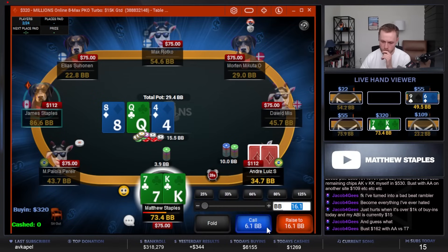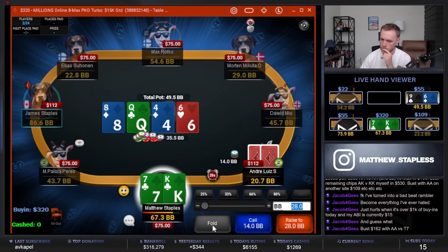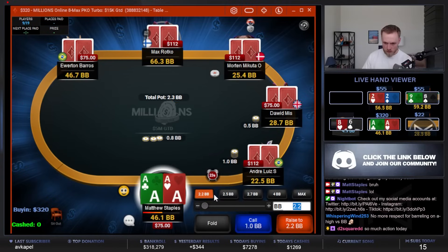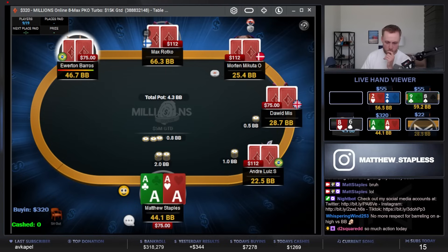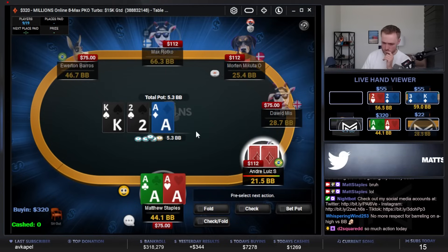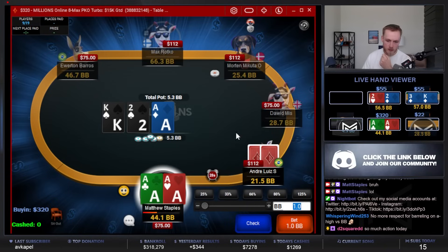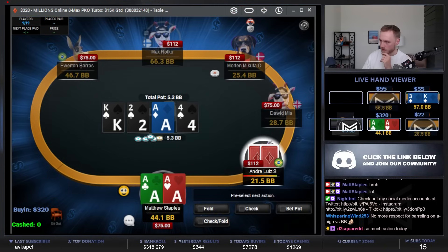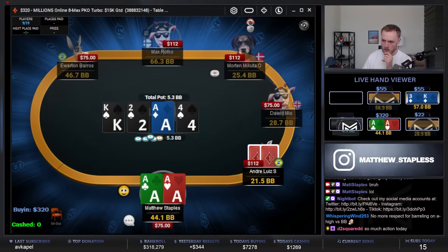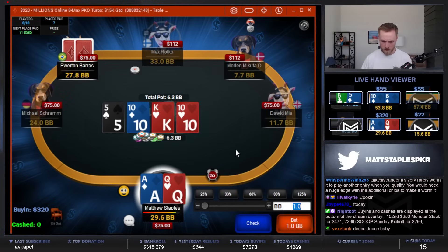I'm just going to float here, try to pick up clubs or a king. Gutter's not enough — not really thrilled with that part of my range. Aces, let's get it, come on. Jack — I gotta check here. I do play checks on these boards: checkbacks with queens, jacks, some king-ace, ace-ace sometimes. Check-check, ten.